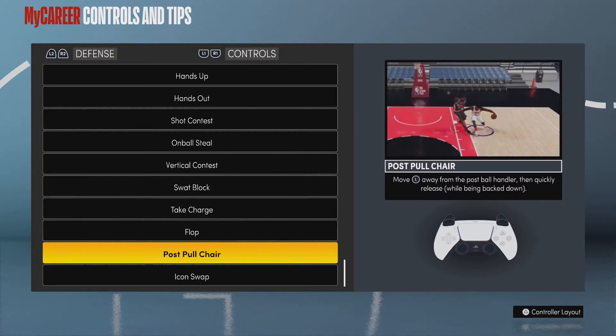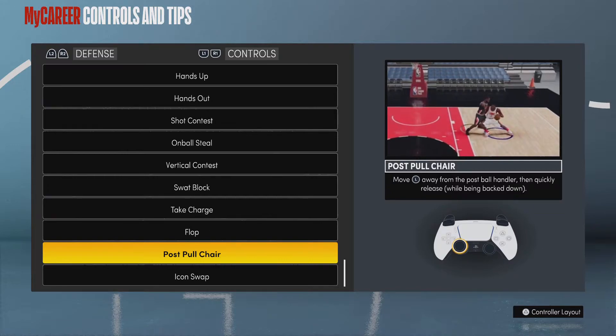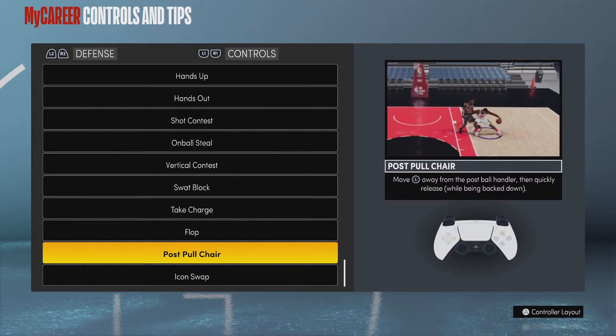You might want to try to utilize this because they might fall over, lose the ball, or fall out of bounds — there's a lot of things that can happen. The animation you see with LeBron and Kawhi here is one that might happen sometimes too, where they just don't fall over but you get good position. It kind of slows them down so they can't really do anything, as long as you get back in the play they're not going to score.